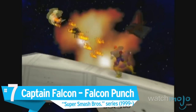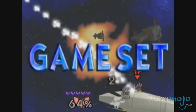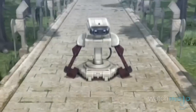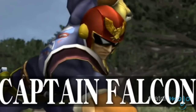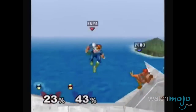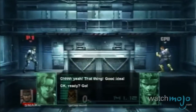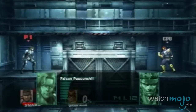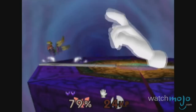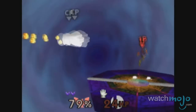Number 7: Captain Falcon's Falcon Punch, Super Smash Brothers series. You think you've got road rage? You should talk to the captain. Knocking his opponents into a fiery falcon-shaped blaze wouldn't be complete without his exclamation of 'Falcon Punch!' — signifying it as one of the most signature of signature moves. It's the F-Zero racer's most powerful move, although its slow charging time along with its predictability make it one of the hardest to land. But what sweet satisfaction when it does.